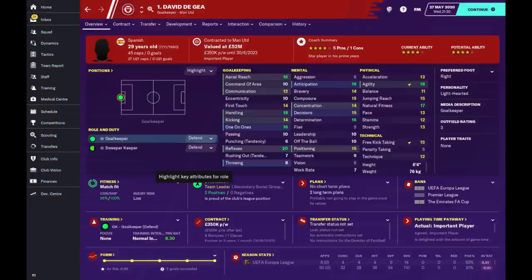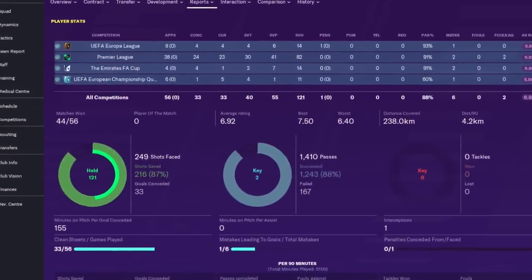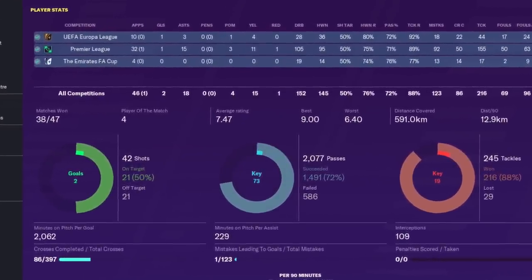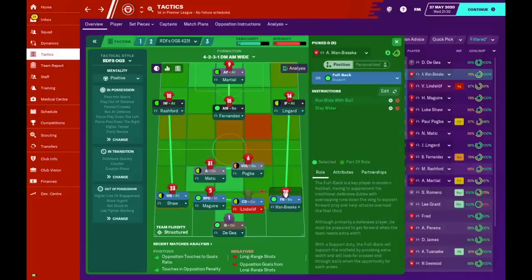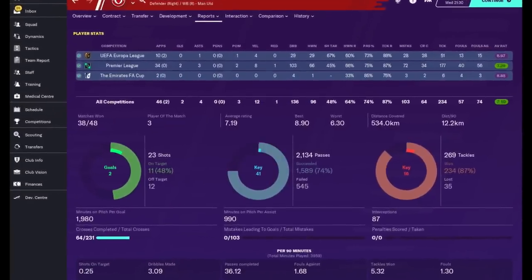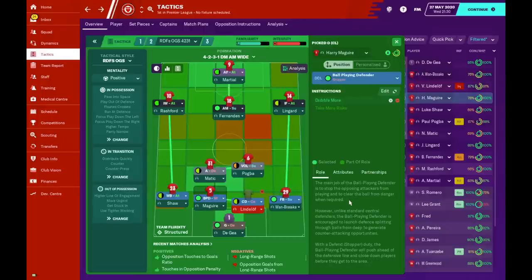For the goalkeeper we have a standard keeper role — De Gea doesn't necessarily have the quality on the ball to be a sweeper keeper. For the left back we have the wing back, typically Luke Shaw, who has thrived under Solskjaer — asking him to shoot less often and stay wider in his attacking movement. On the right hand side just a normal fullback on support — more of a supportive player — asking him to run wider with the ball and stay wider for a more direct approach.